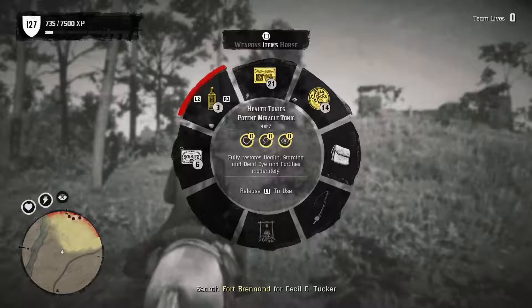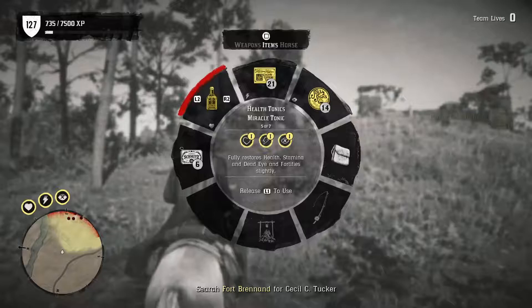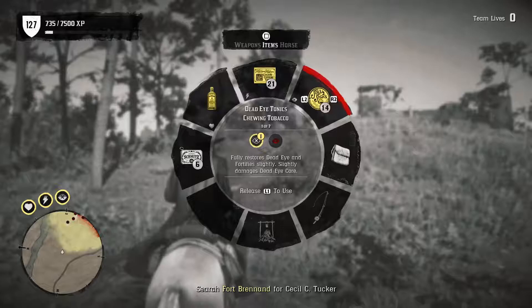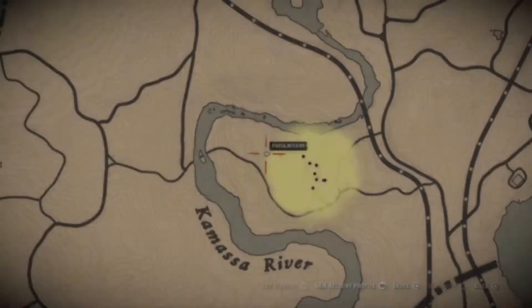Right off the bat you're going to see me looking at my weapons and tonics. I personally recommend taking in a repeater, a rifle, as well as a decent sidearm. I personally like the volcanic pistol because it's pretty accurate and deals a lot of damage. Make sure you have your tonics set up in the items list of your weapon wheel so you can quickly get to them. Make sure you have a health tonic, potent miracle tonic, snake oil — things like that.